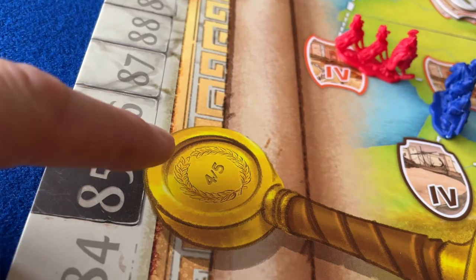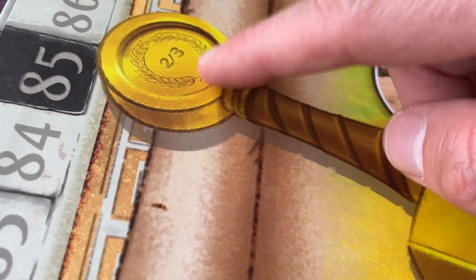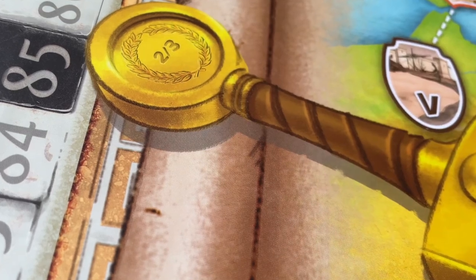The board has a map for 4-5 players on one side, and a map for 2-3 players on the reverse, with very slightly altered scoring for the cities.